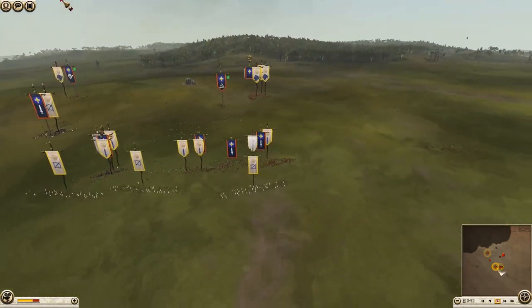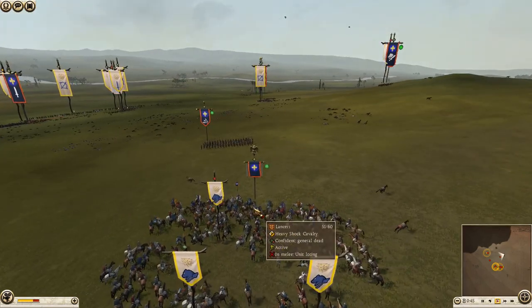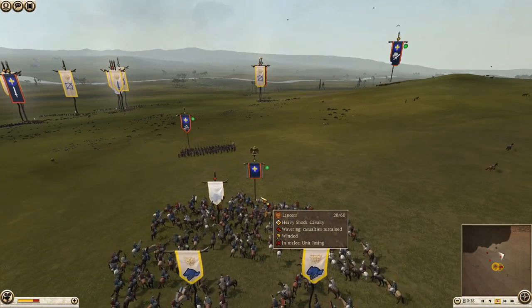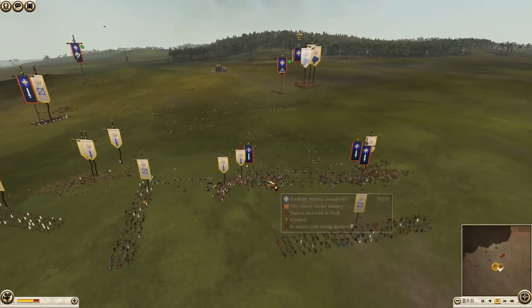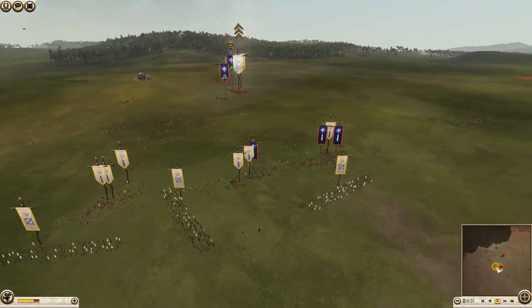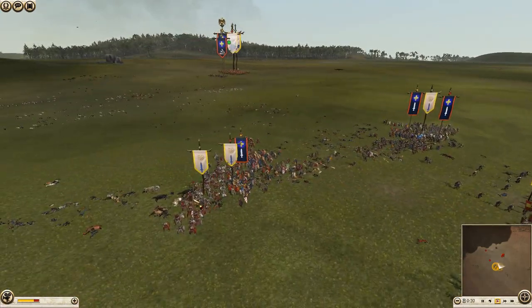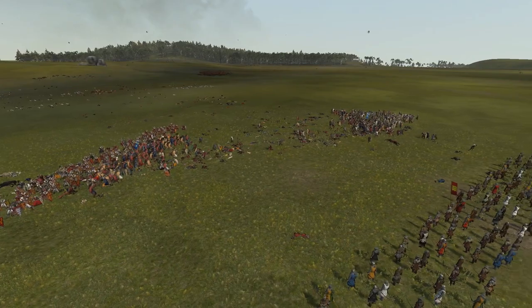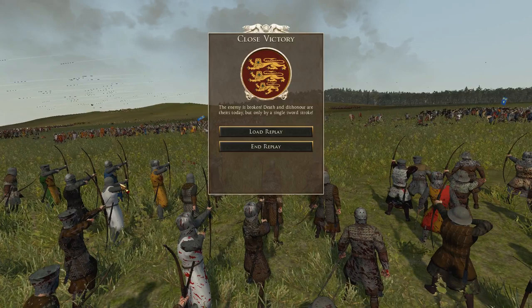They're kind of flanking here now. My general has fallen, fighting against the French general - it didn't bring a notification up but he did die. Now I've got my lancers basically fighting, and it looks really close at this point. All of a sudden, everything goes to pot for the French. The English just about holding - look at this, we're just firing into the backs of these guys with our longbows. It is ridiculous. And there you go - like I said, all of a sudden they're just chain routed, and I'll get the victory.